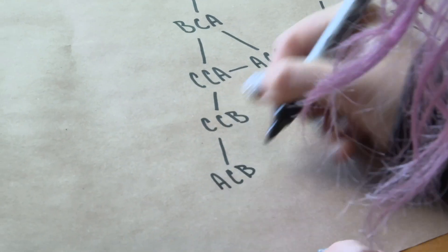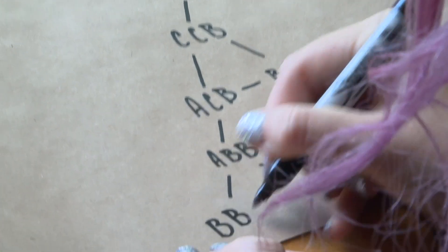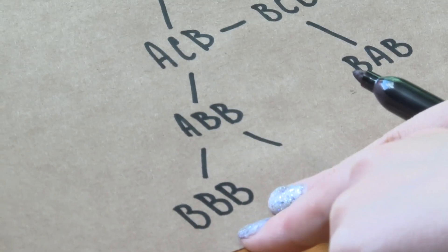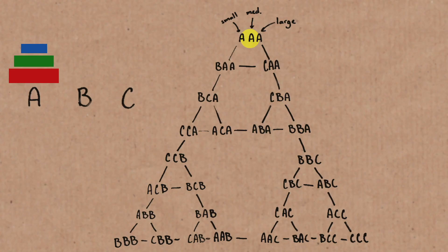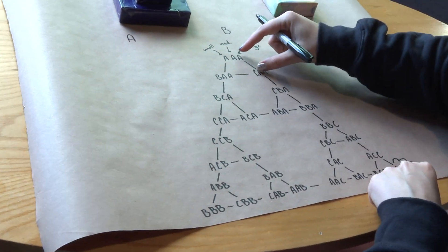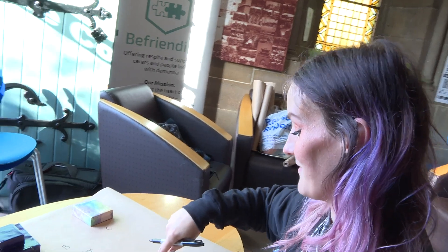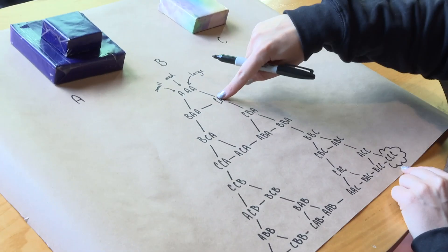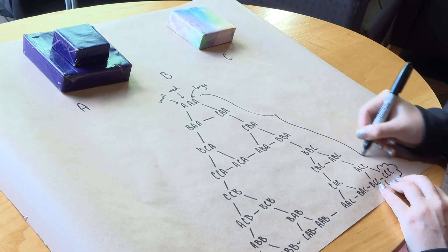We've got a Sierpinski triangle situation here. Filling in the remaining options — B, B, B is a solved position, and C, C, C is a solved position too. Just the way a Sierpinski triangle works, the side length is 2 to the power of n, so for three discs that's 2³ = 8. Because you're already starting at position 1, it only takes 7 steps to reach the solved position — and that's where your 2n minus 1 comes from.